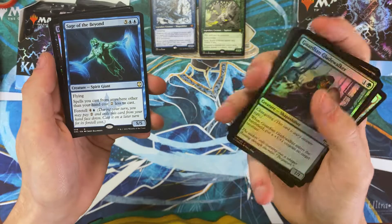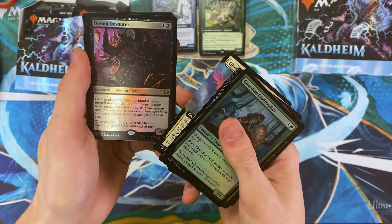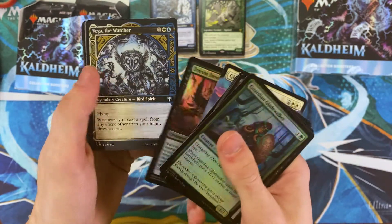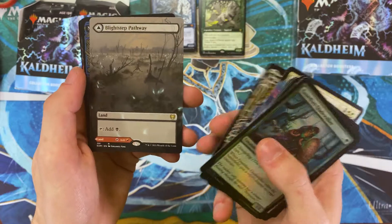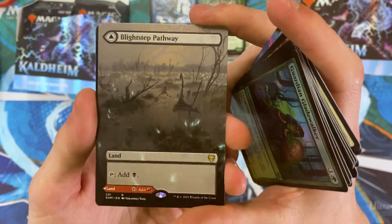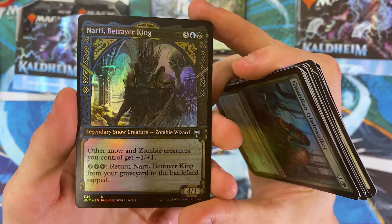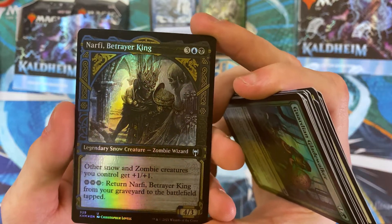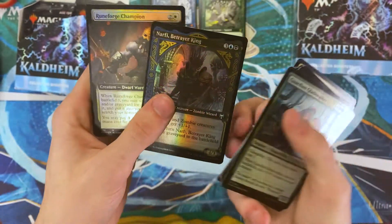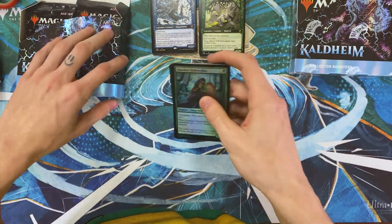Let's see here. Sage of the Beyond. Dream Devourer — not bad. I think the Foretell mechanic is interesting; we just didn't get enough of it for me to be too excited about it. Blight Step Pathway. Narfi, Betrayer King. I think the foils in this set are absolutely gorgeous — they just work really well with snow themes and snow-colored things. It makes ice and wintry colors pop a whole lot more.